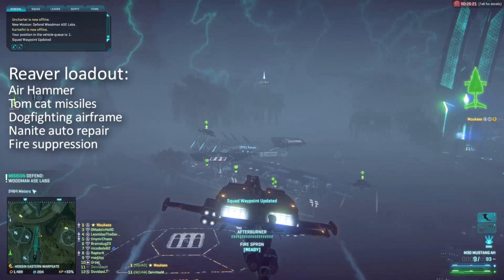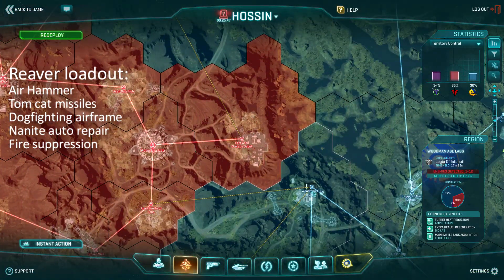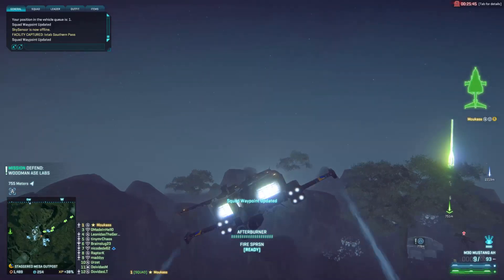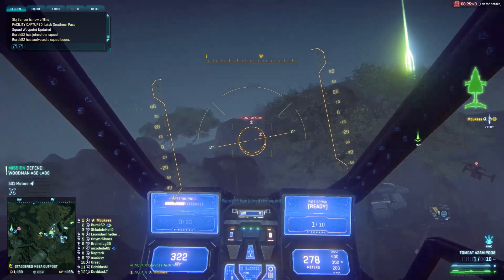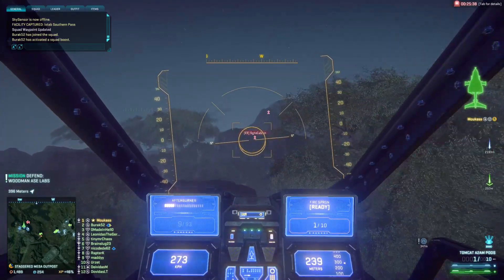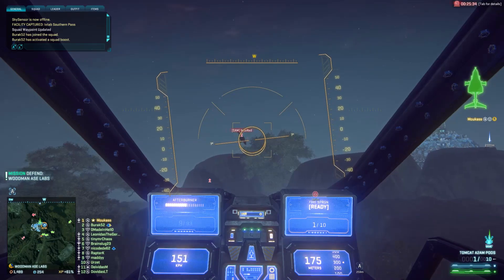I updated my AA river loadout for Hossin. I still use the air hammer but this time with the tomcat missiles instead of the fuel pods. I found these missiles very useful because you can lock enemy aircraft through the leaves of the trees, because I found out that I was crashing a lot into the trees when chasing enemy ESFs.